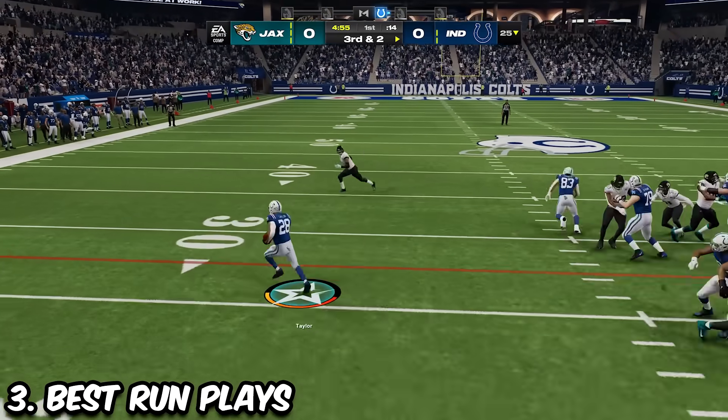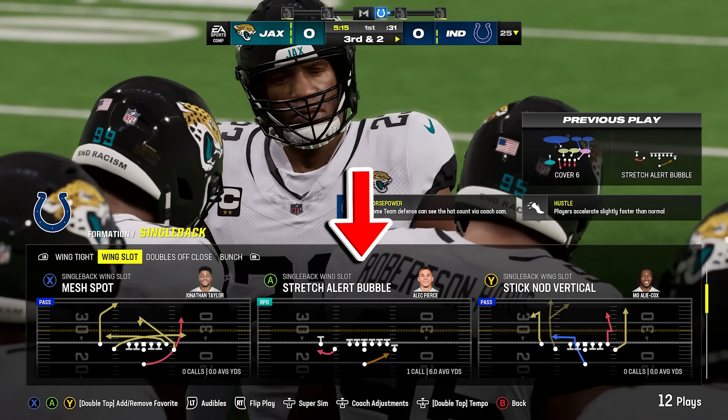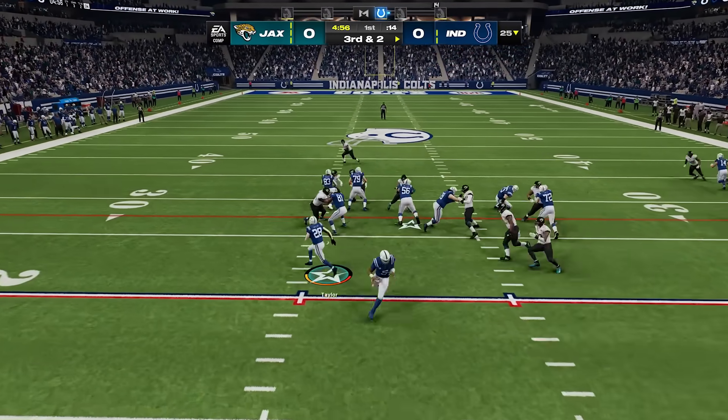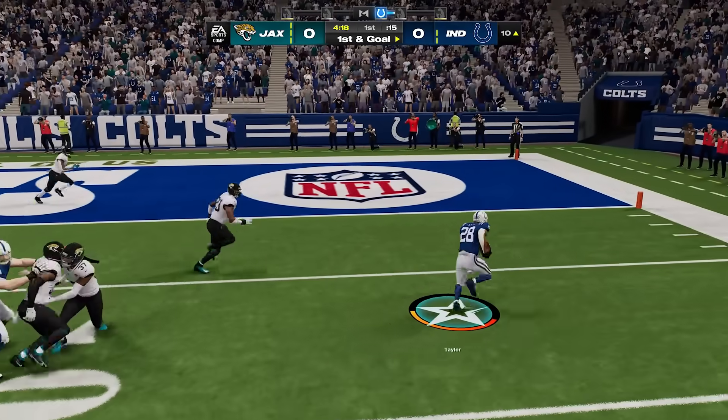Speaking of running the ball, these are the best run plays in Madden. What you want to do is call an RPO stretch from under center — it can be in single back or I-formation. Every playbook has them. These are the toughest runs to stop in the game because the defense simply does not react well to them, since there is a passing component.